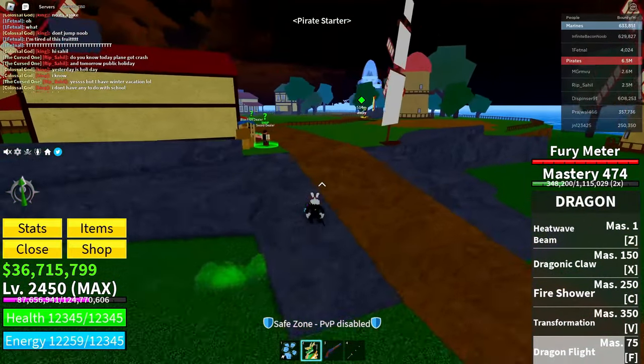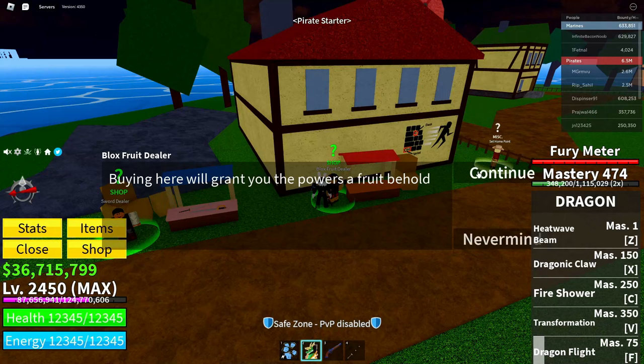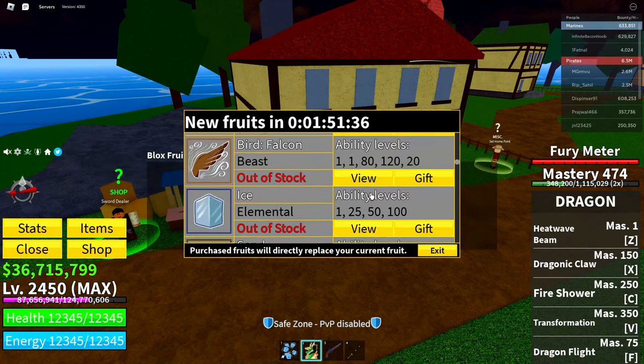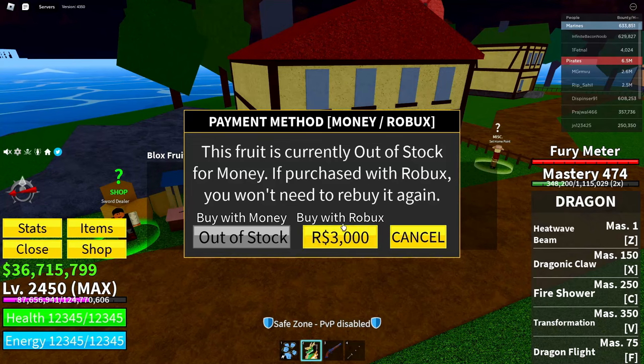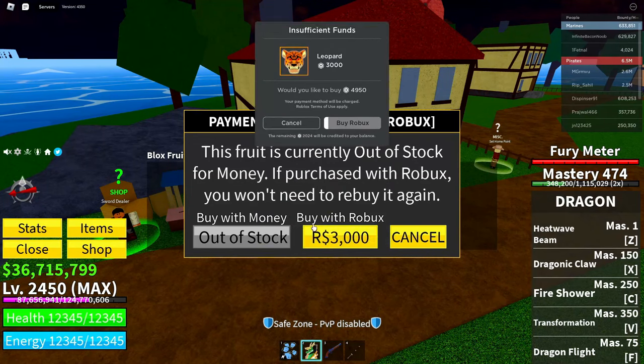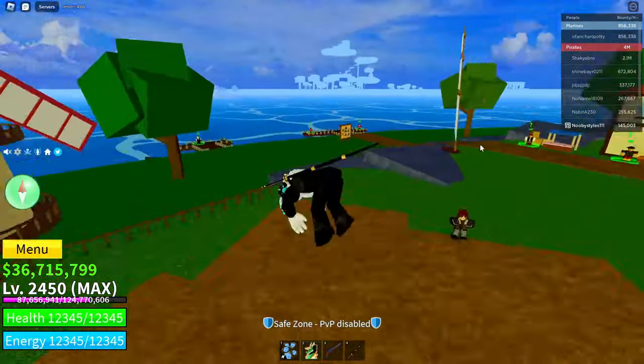When you're there, go over to the Blox Fruits dealer again. Click on him, click 'Continue', scroll down until you see the Leopard fruit, click on it, click on the Robux icon, then 'Cancel', 'Cancel', 'Exit', just like that.